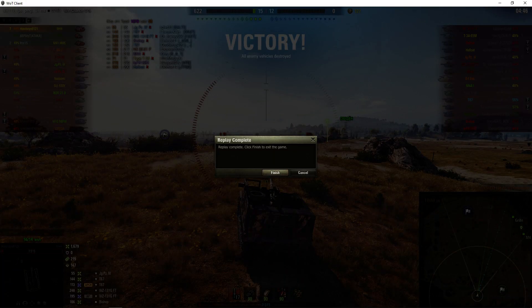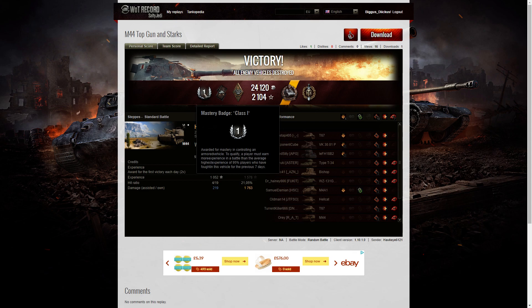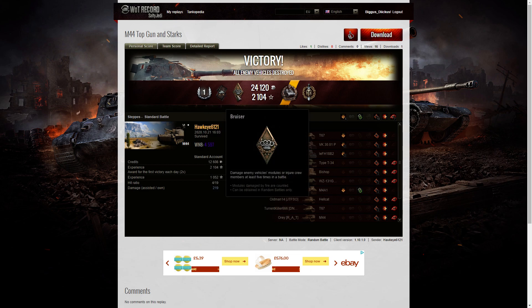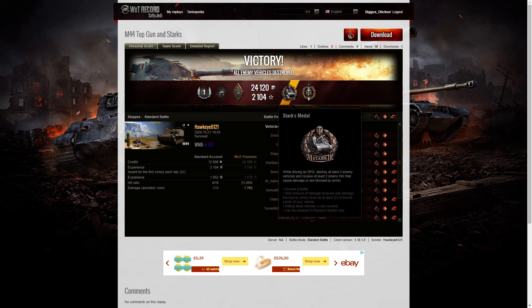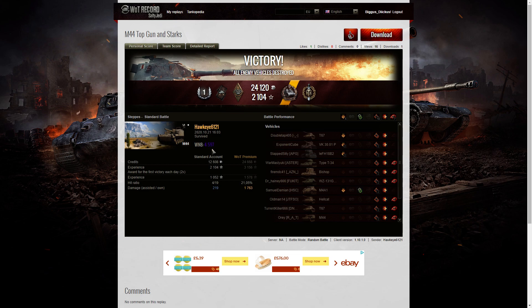Let's look at the end-of-battle stats. It's a First Class Tanker for Hawkeye 6121 in the M44. He got a Duelist for taking down two tanks that damaged him. He got a Bruiser medal for getting at least five critical hits — he managed to get 18. He got a Stark's medal because he killed at least two enemy tanks, took at least two shots from the enemy, survived the battle, and hadn't received damage equivalent to at least two-thirds of his hit points. He got a Top Gun for getting six kills — in fact he ended up with seven. He was one short of a Radley's, but unfortunately there just weren't enough tanks left for him to kill.